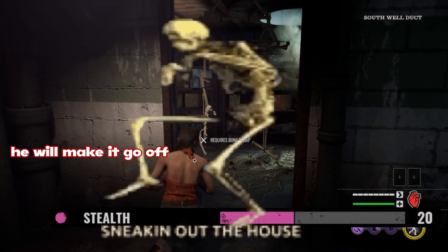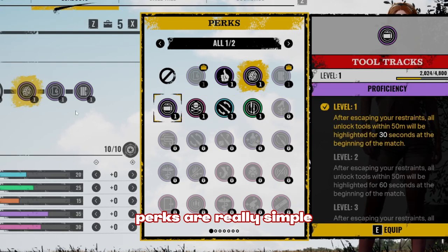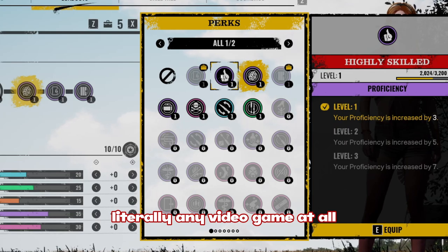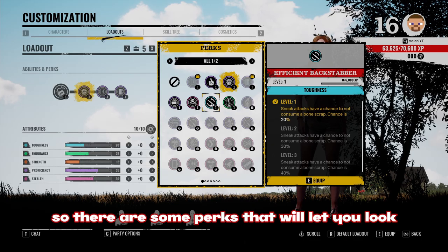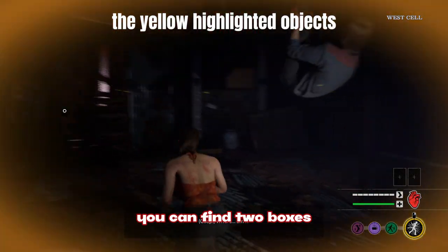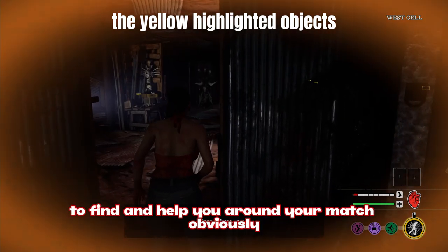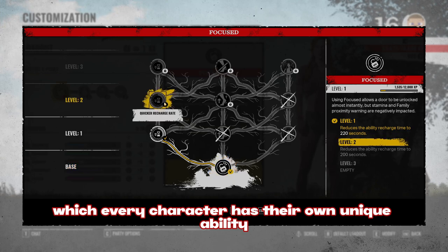Stealth is pretty much how much force you put into things like those hanging bones — for example, Leland will make them go off, but Julie or Anna won't. Perks are really simple; if you've played any video game there are usually perks in every one. The perks are based off of their attributes, so some perks will let you find toolboxes or sharp tools within 30 seconds of spawning in to help you around your match.